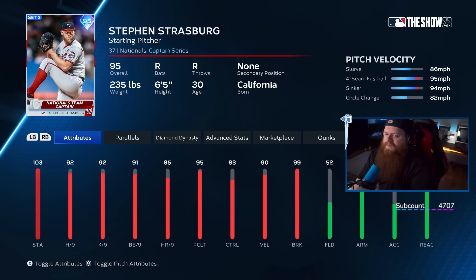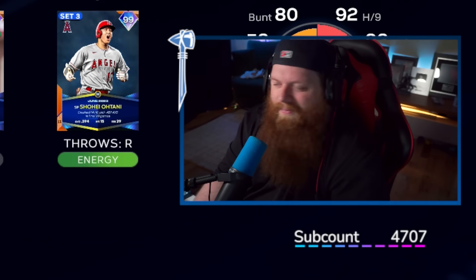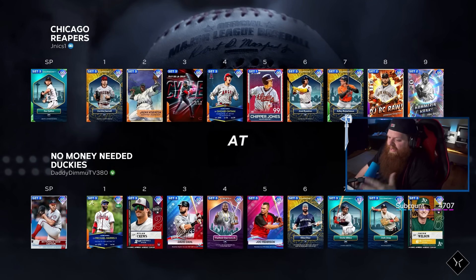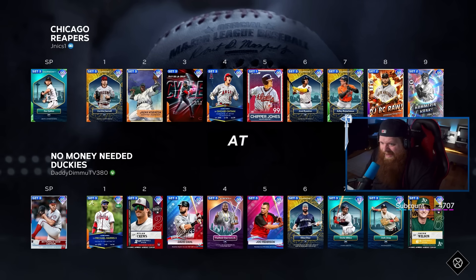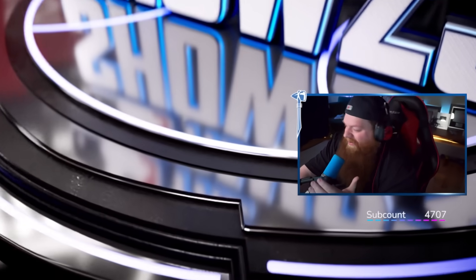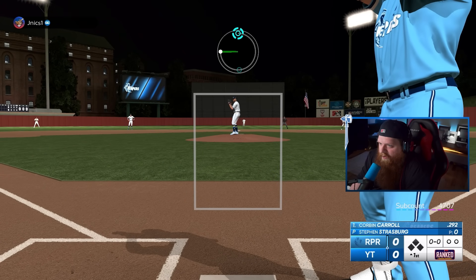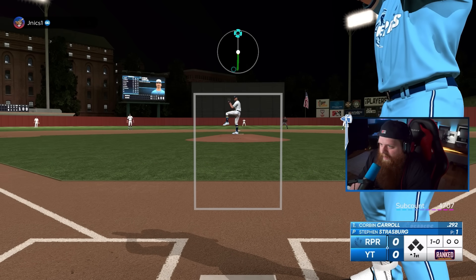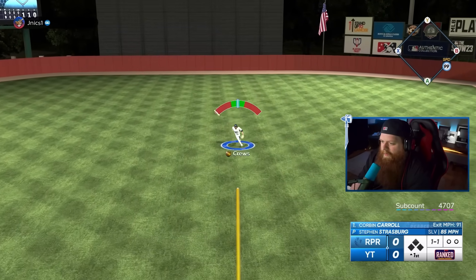Screw it - I need to finish some Team Affinity stuff. I need innings with Strasburg. I guess we're going to grind in ranked. Is Steven Strasburg's Team Affinity any good? I don't know. Oh - this opponent has Chipper, J-Ram, Adley, Jackie Robinson, Corbin Carroll, and more. This dude's team is absolutely disgusting. And I'm at one of the most aggressive hitter parks using a pitcher I don't really expect to be great.